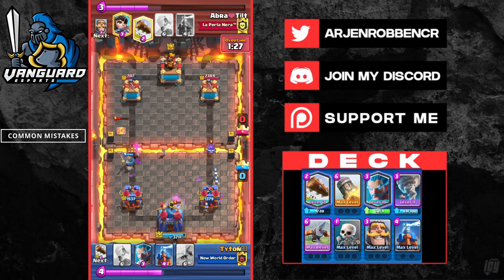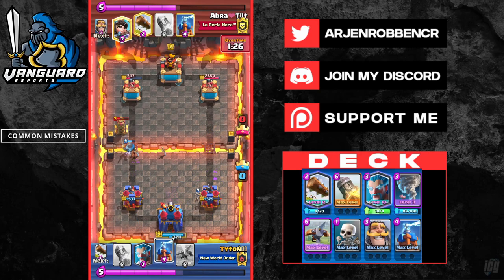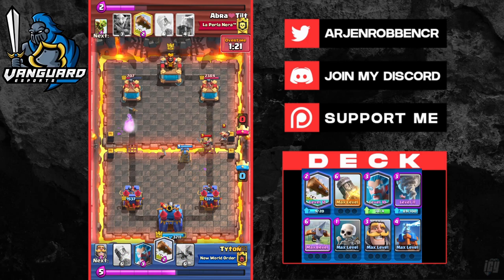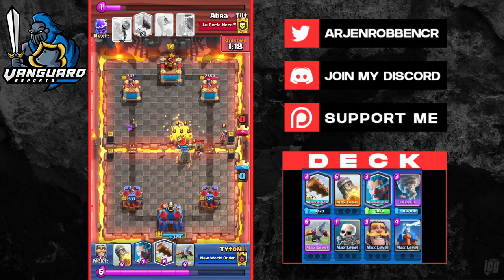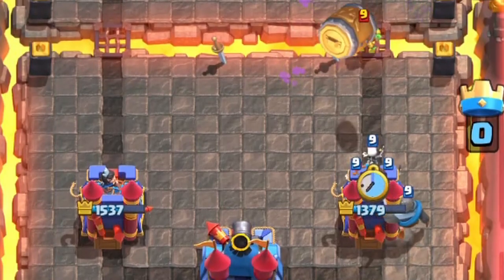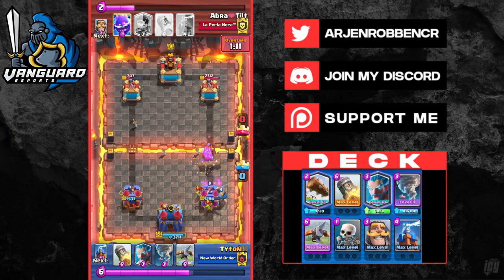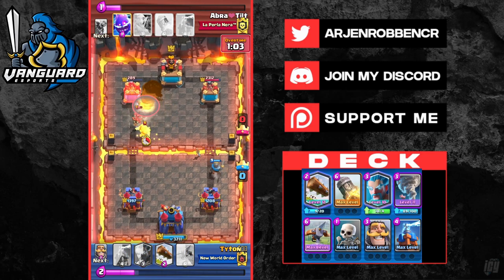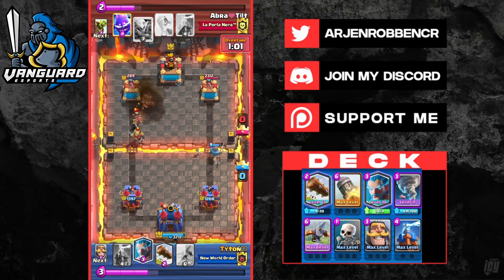Now the common mistakes. Number one: rocketing when you simply can't defend afterward or when your opponent has their win condition in hand. Number two: not staggering or splitting your troops, giving them a lot of spell value. Number three: make sure you have a game plan so you can plan accordingly. Number four: spending more elixir than you need for offense or defense. Number five: make sure you keep switching lanes when you face spells and don't let them deal a lot of damage to one side of the tower.